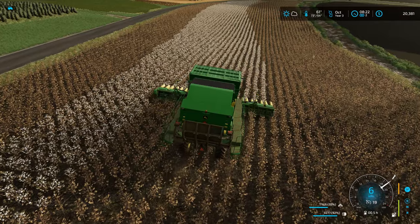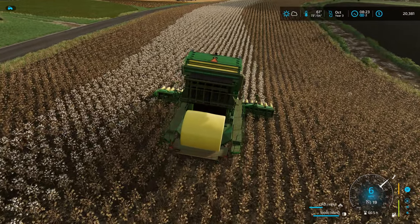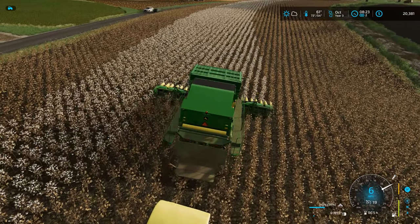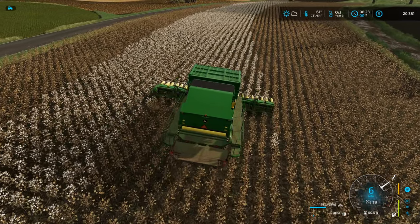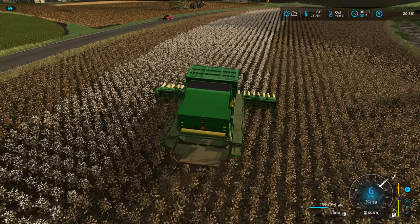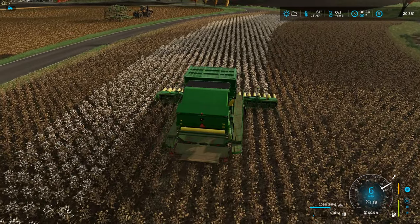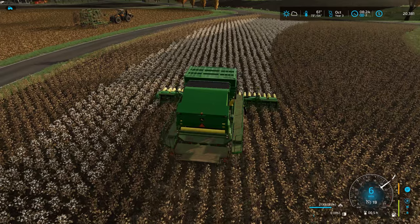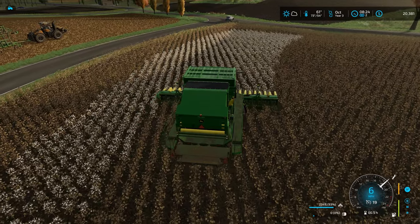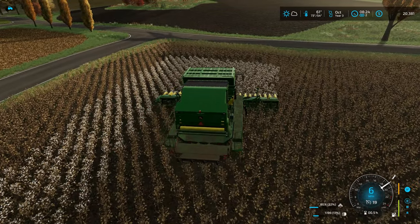The first bale is almost set to be made. And there's the first bale. I think we had about 5,000 liters after that - maybe half a bale - because we are near 2,000 liters right now. Either way, it's all going to the spinnery to make fabric and then into clothing. Just a reminder - our spinnery takes the wool from the sheep and the cotton here, combines them together. We make more fabric that way rather than just making cotton fabric and wool fabric separately.